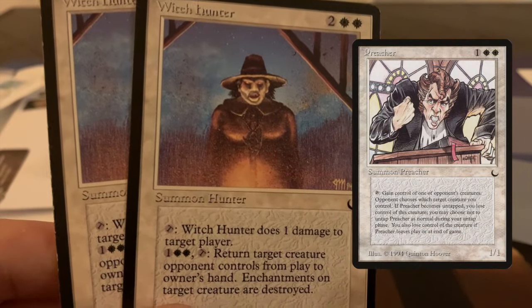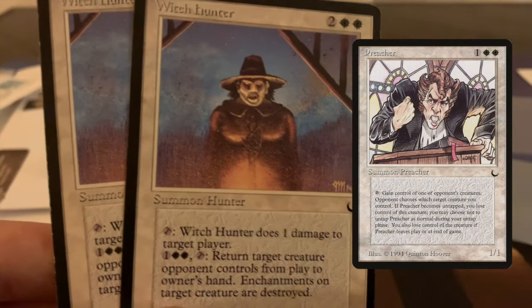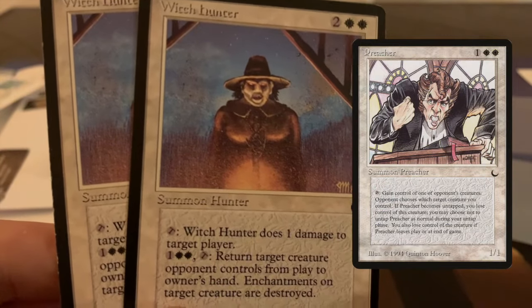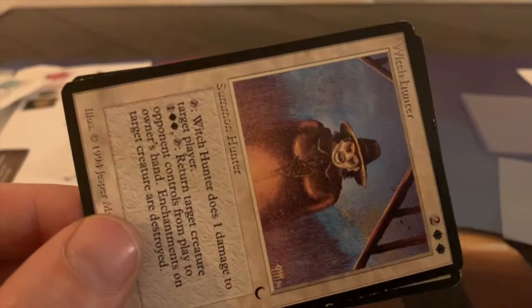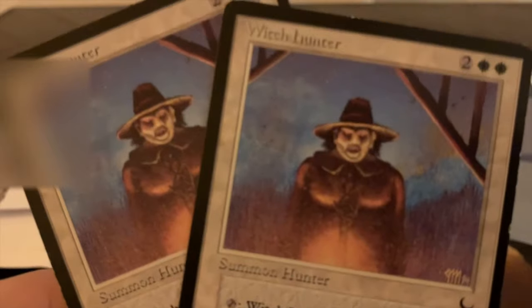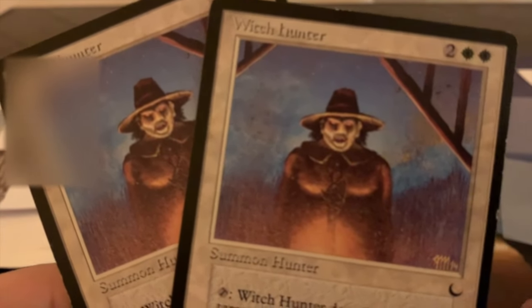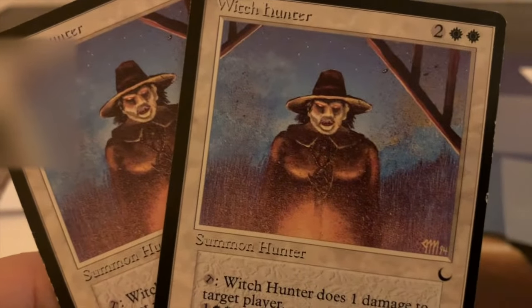Another interesting thing is that you can play this really well in combination with Preacher — another 1/1 from The Dark that you can tap, and then you gain control of target creature an opponent controls, but the opponent gets to choose. So the opponent is going to give you their least strong creature. But with Witch Hunter, you could use it to get rid of the weakest creature, then tap your Preacher to get the best creature your opponent has. That's a nice little synergy. So thank you Roby — a great trader who sends cards pretty quickly.